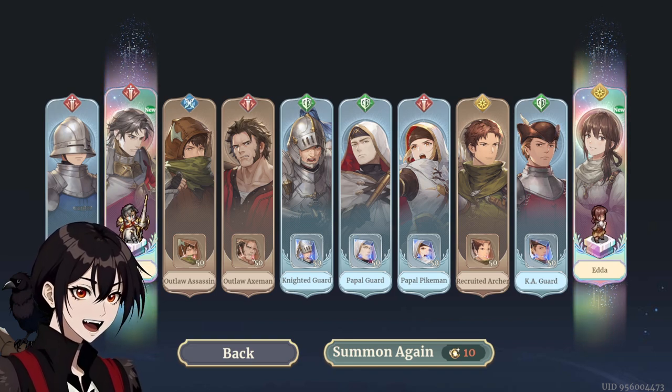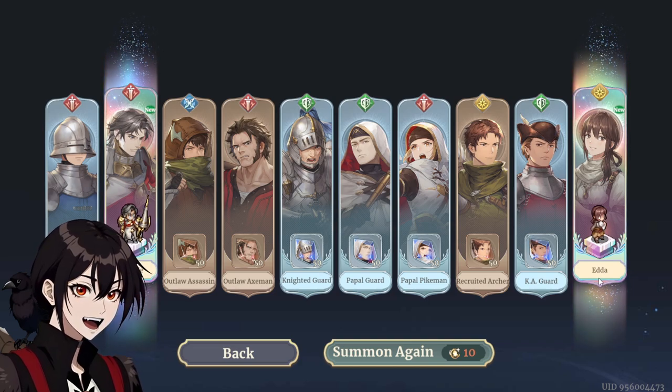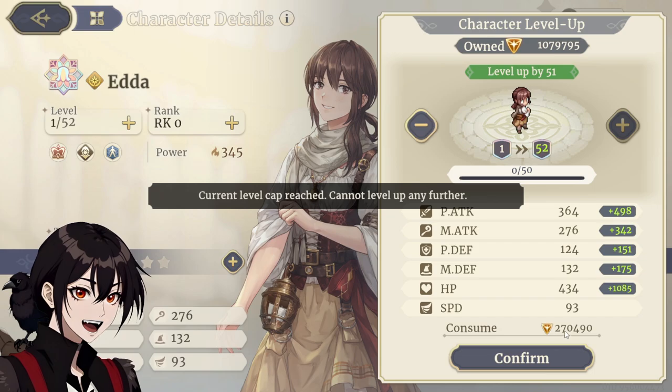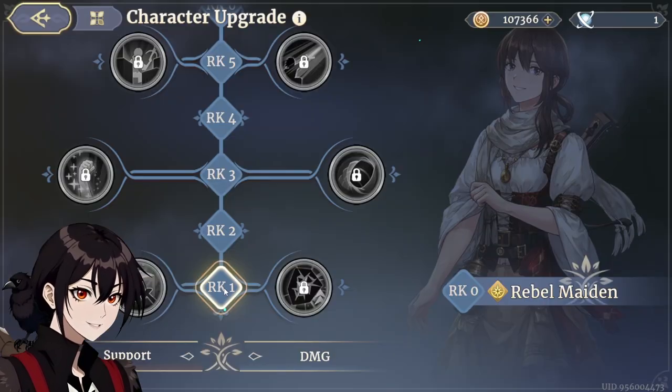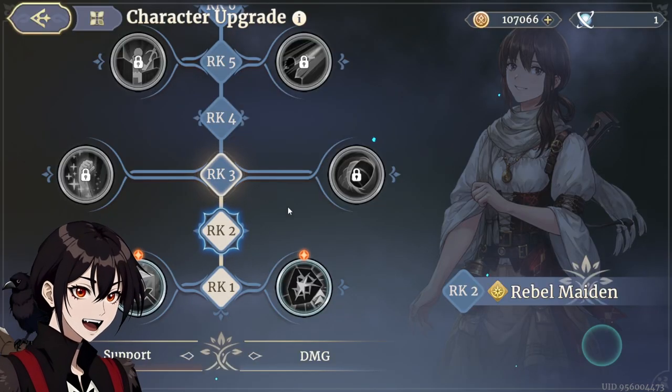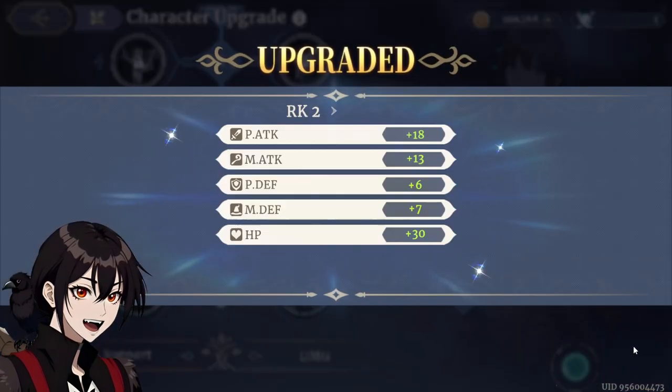Leonide — not really sure how good he is. I think I've had some trouble against him in one of the stages. But man, Edda — from 1 to 52 in one fell swoop. As for these skills, let's get up to rank 10 first, then we worry about these skills to unlock.